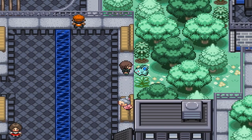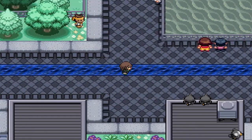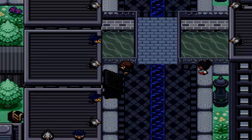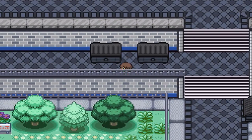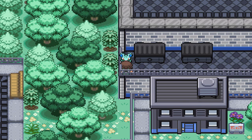Over here is the second location for the Nidoran. We move all the way down to the third location, then up here to the final location where it gets backed into a corner. From there you can just battle and catch it. So with that done, we have ourselves a female Nidoran. You might have wanted to grab a Moon Ball earlier to make catching it a little bit easier.